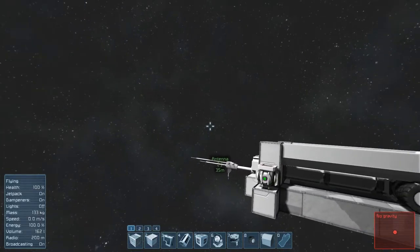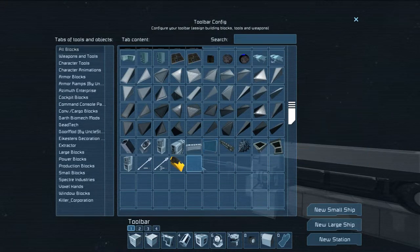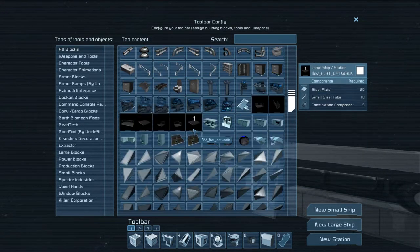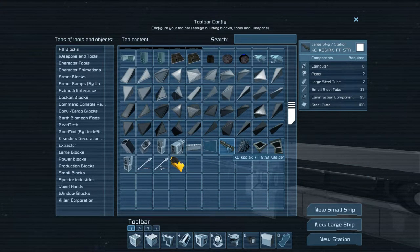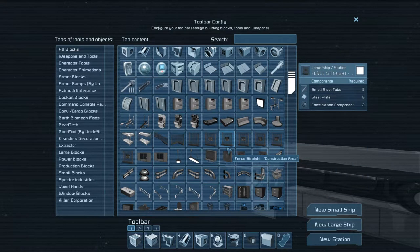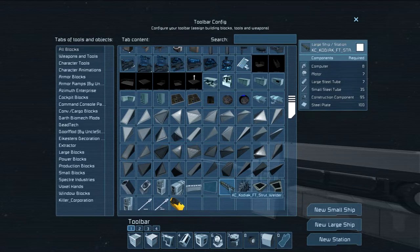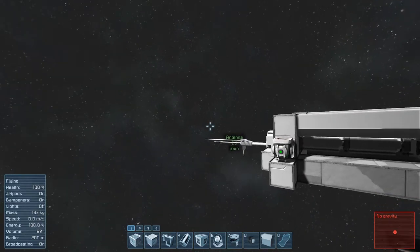I am trying to build a large ship production factory, and the way I'm trying to do that is by using these awesome welders that are here — the Kodiak strut welder. I'm not sure who is the maker of this mod, but whoever it is, he's an awesome guy because he made one hell of a mod. Basically, this is just a five or six blocks long welder, and yeah, you can get a lot done with that thing.